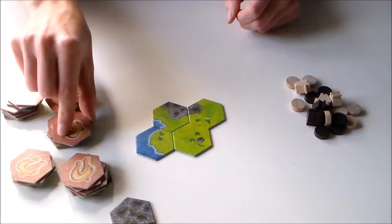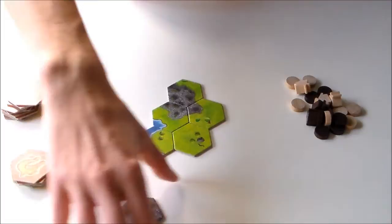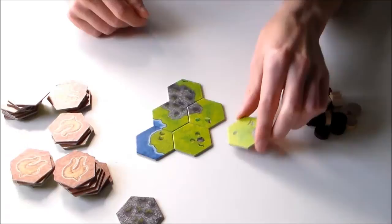Next player goes. Once it becomes possible to use one of the tiles that are open — tiles that have been drawn previously but couldn't be placed — once it's possible, you may always take one of those and place them. But you don't have to. You can always choose to draw blind or take one of the open ones.